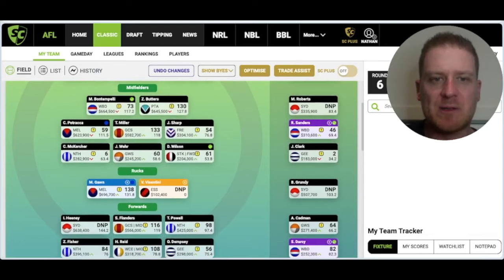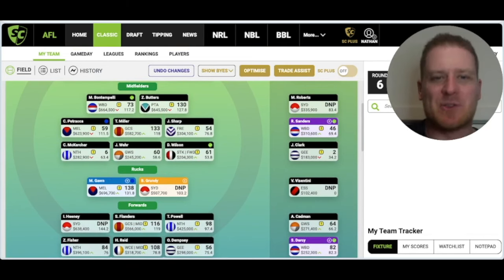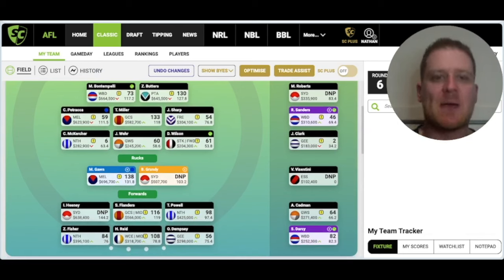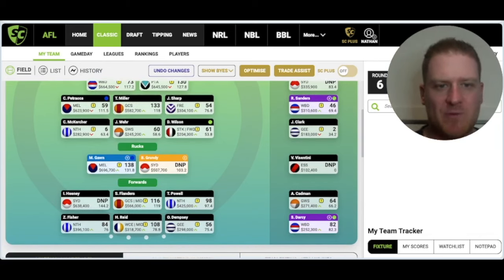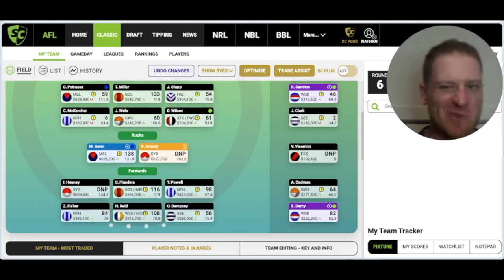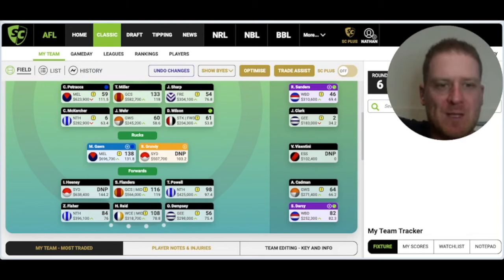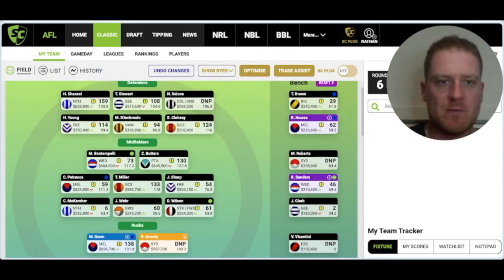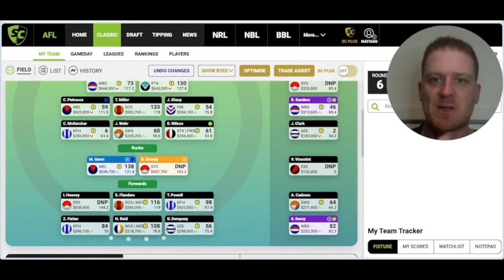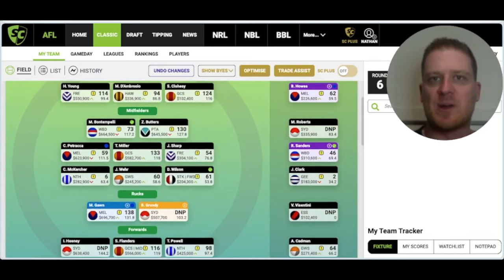I need two upgrades in defense and four in the midfield. I'm happy with Grundy and Gorn - that seems like a luxury upgrade to me in the rucks, so I'm going to keep them as they are unless something drastic happens - one gets injured or their output severely drops off. In the forward line I need two, potentially three. Not sure if Fisher is a keeper this year.